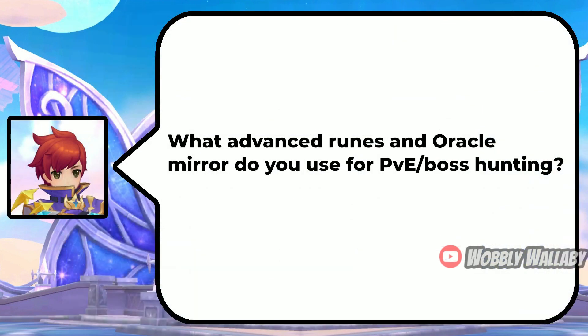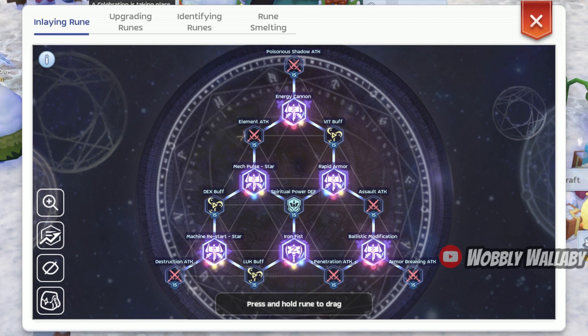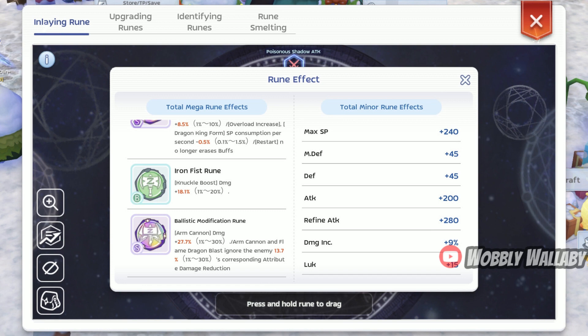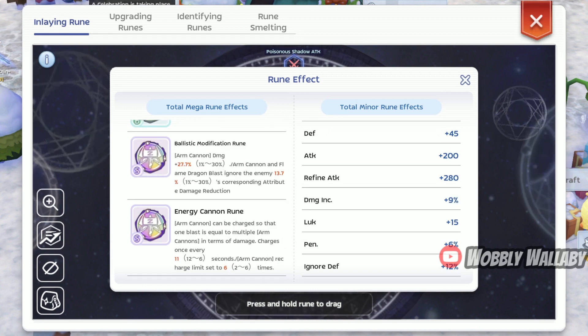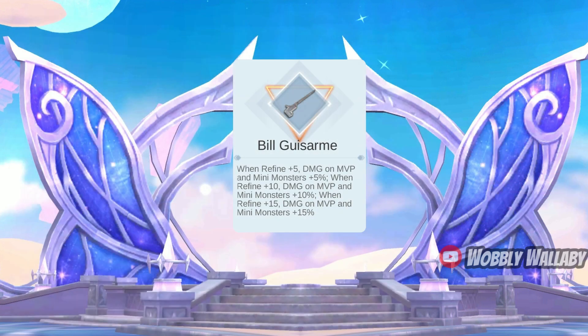Next, what advanced runes and oracle mirror do you use for PvE and boss hunting? He shows his overall advanced runes setup including: Mech Pulse Star Rune, Rapid Armor Rune, Machine Restart Star Rune, Iron Fist Rune, Ballistic Modification Rune, and Energy Cannon Rune. For oracle mirror, he uses Fire Knife and Deathcat Cape, +8 out of 10. He notes he never really invested in MVPing since all his resources went to PvP — he stuck with whatever cheap PvE stuff he could get. The best in slot oracle mirror extract is the +15 Bill, which provides a ton of MVP damage.